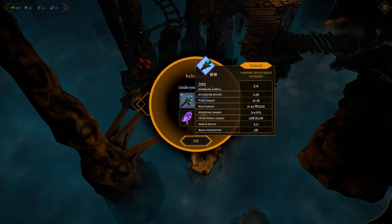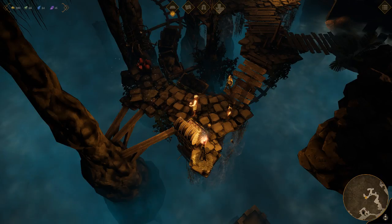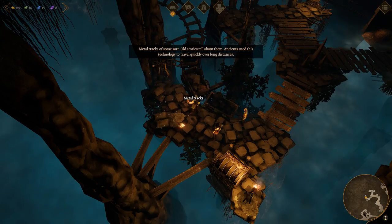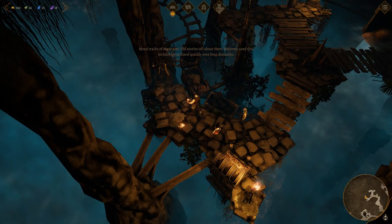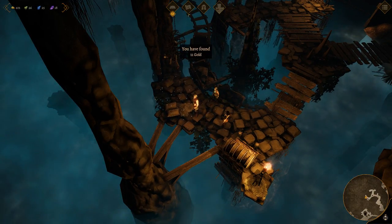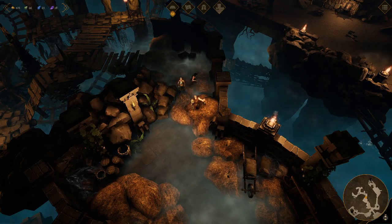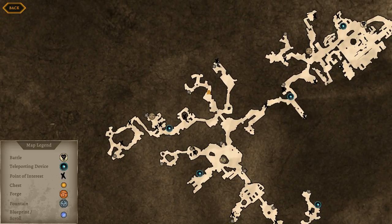And another mimic — did it just open for us? Vampiric wood wand of sparks — does 10% slow, two points of health per hit, pretty weak otherwise. And some crystals. And some metal tracks. Old stories tell about them — ancients used this technology to travel quickly over long distances. How quickly are we talking — minecarts as a way of travel? Magical minecarts? Is that a reference to Minecraft? Because you can travel by minecarts in that, right? I have never actually played Minecraft.